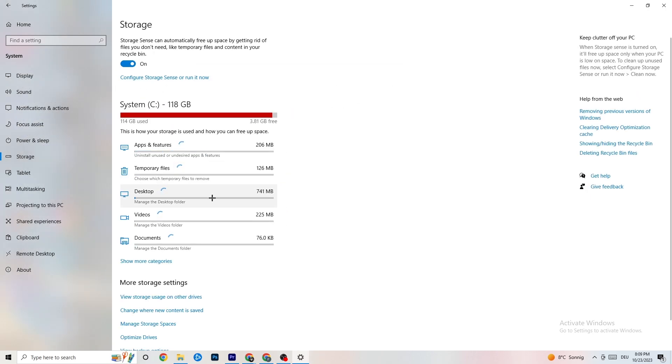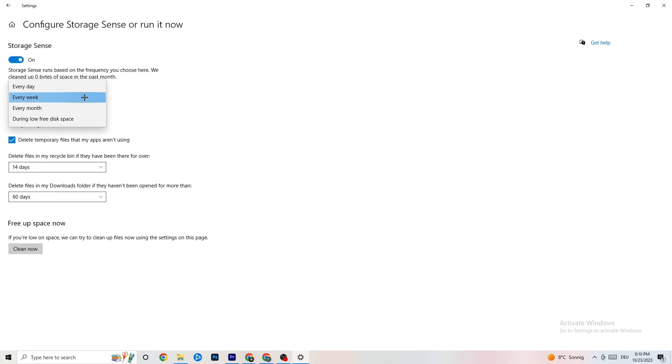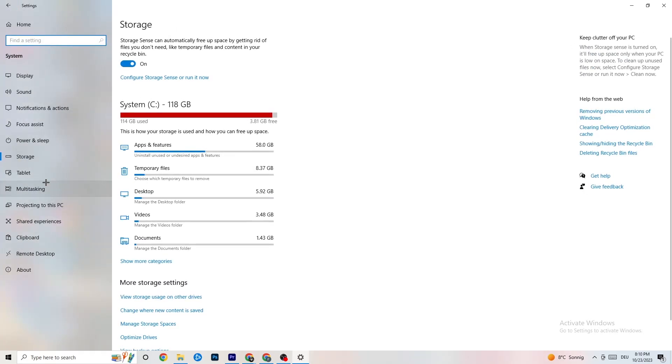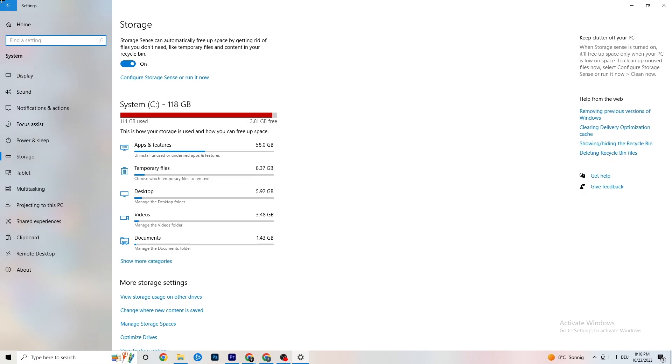Click on Storage, then 'Configure Storage Sense' and run it now. Click 'Clean Now' — it will clean every single trash file currently on your PC. Go back once you're done.